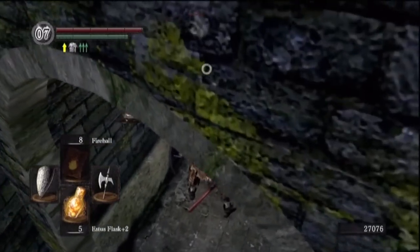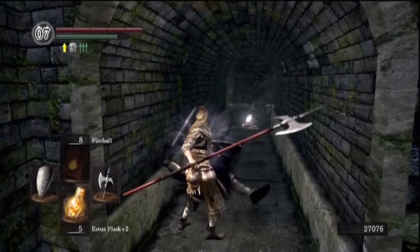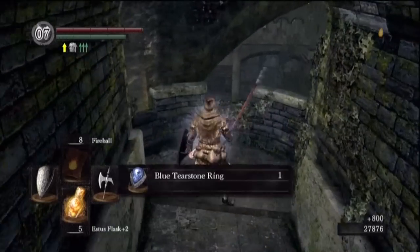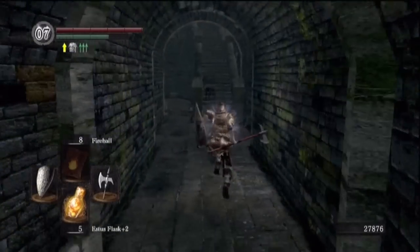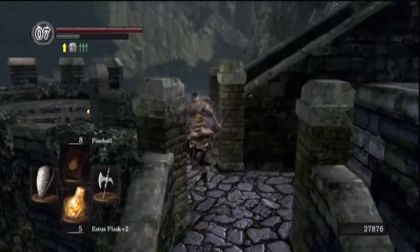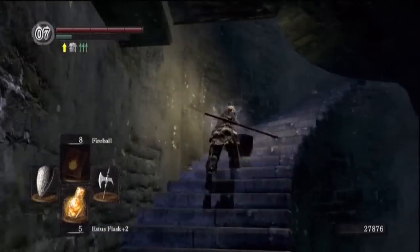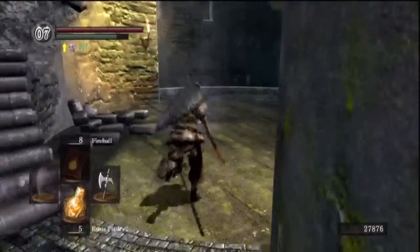Getting the Very Large Ember from New Londo Ruins is a given, but what this means is after killing three bosses - before even stepping into Sen's Fortress - I generally have at least one plus fourteen weapon, if not two or more. There is also the Stray Demon which can be killed for a guaranteed Titanite Slab, so for a guaranteed plus fifteen weapon that requires four bosses. I think I could probably do that in about half an hour to forty-five minutes, but I've never actually timed it before, so that might be something to look into at some point.